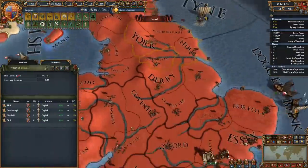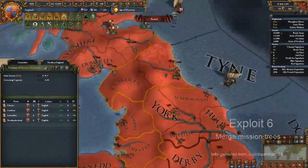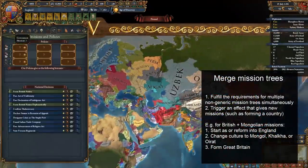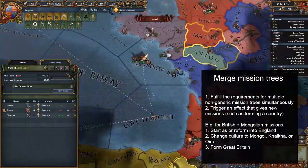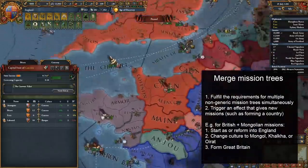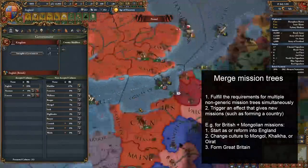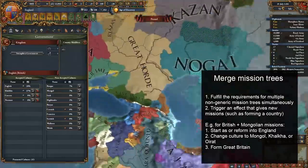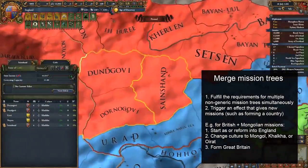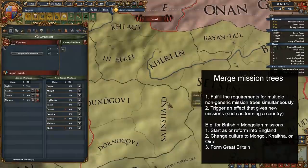The next exploit allows you to merge mission trees. To make this work, you want to have the requirements for multiple non-generic mission trees to be fulfilled at the same time, while also triggering the effect to get the new missions to actually reset things. The vast majority of mission trees are effectively mutually exclusive with each other, but there are a few that aren't. The most notable two currently discovered are the British and Mongolian mission trees. The former requires the country tag to be either England or Great Britain, while the latter requires the country's primary culture to be Mongol, Khalkha, or Oirat.